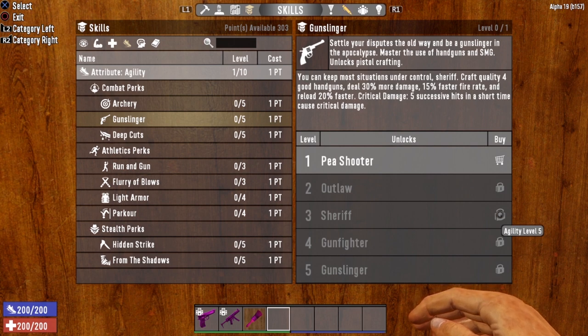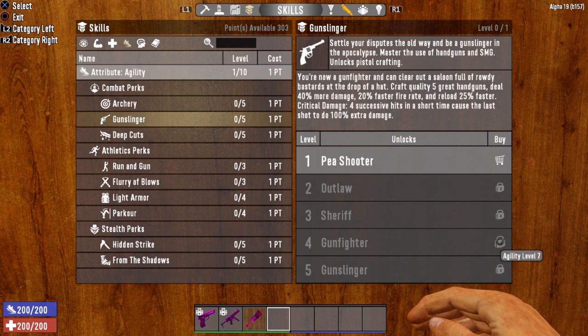As Sheriff, you can keep most situations under control. Craft quality 4 good handguns. Deal 30% more damage, 15% faster fire rate, and reload 20% faster. Critical damage: 5 successive hits in a short time cause critical damage. Level 4 is Gunfighter, unlocked at Agility Level 7.